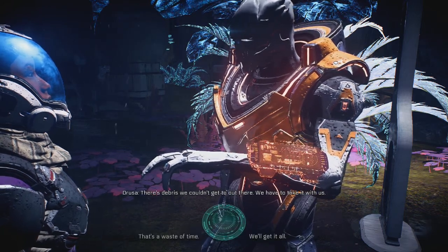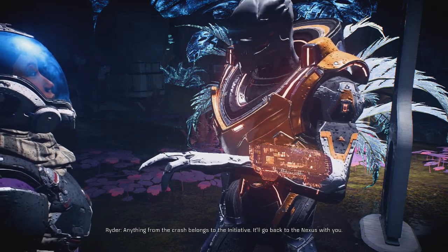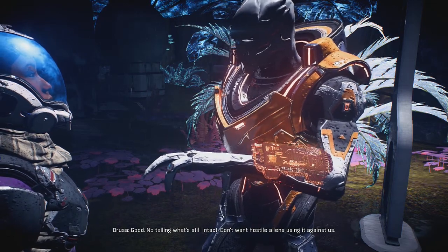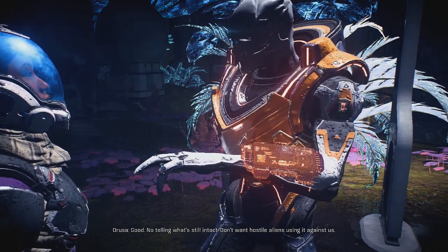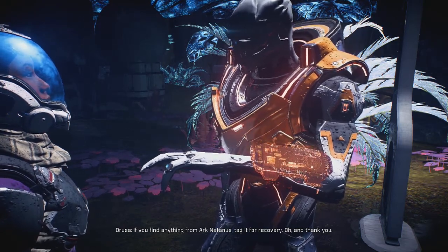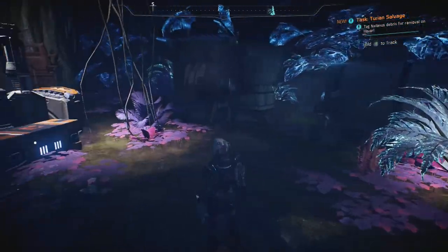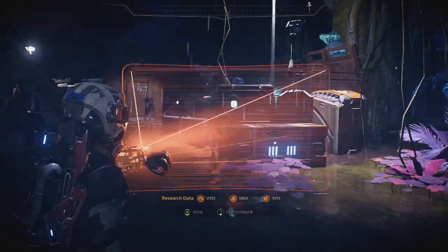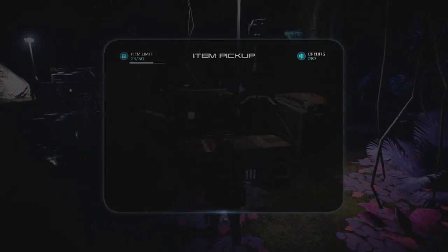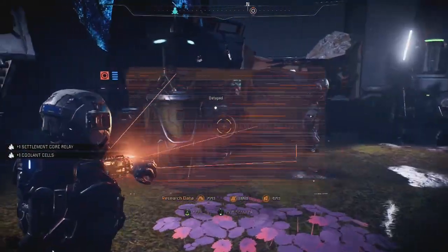Anything from the crash belongs to the initiative - it'll go back to the Nexus with you. Don't want hostile aliens using it against us. If you find anything from Ark Natanus, tag it for recovery. Thank you. I can't believe I actually - I was kind of worried I wouldn't find anyone. I got a Black Widow. I have a rival.